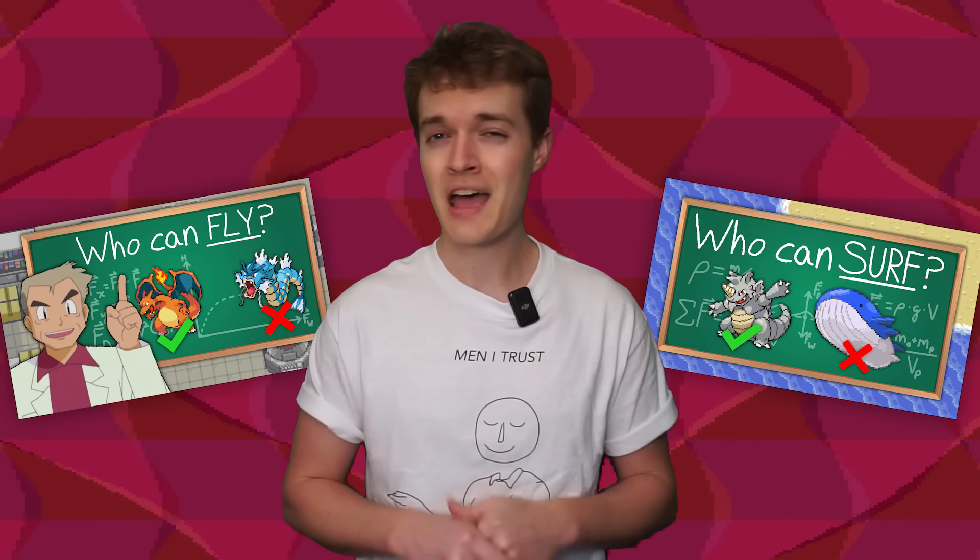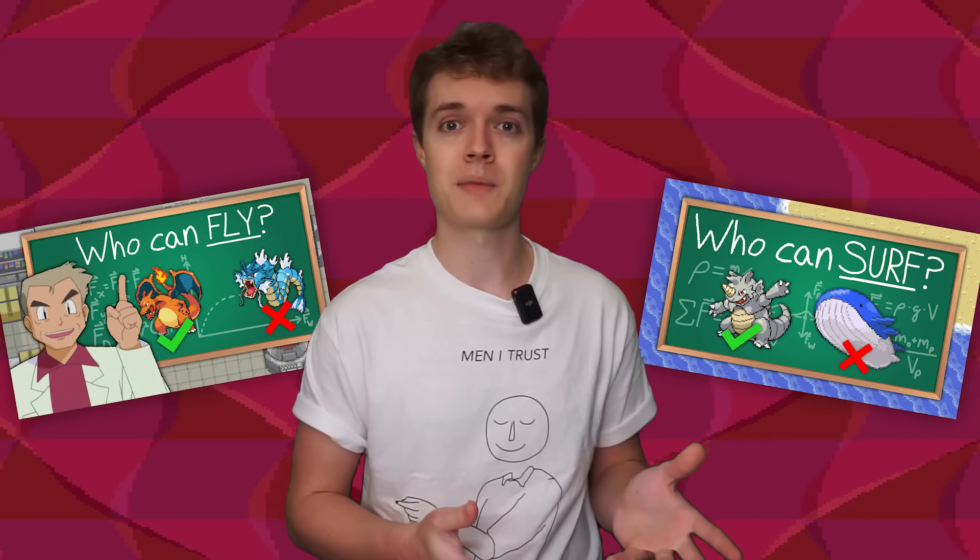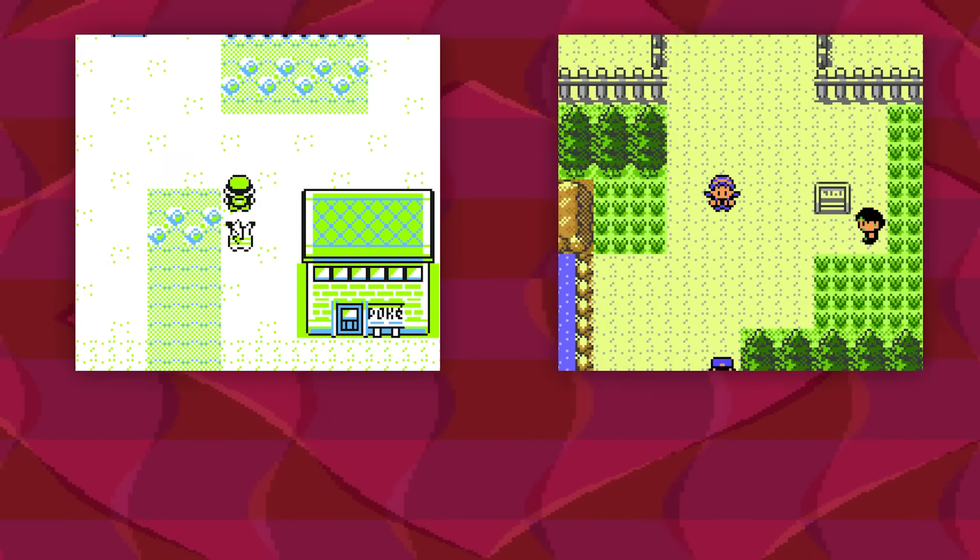This move is touted as being able to blind foes, but just like the videos on Surf and Fly, I'm really only going to be concerned with how the move works outside of battle. Just a heads up, this one is really tricky, so buckle up. To figure out what we need to be successful here, let's focus on the way Flash works in the games in which it was still an HM. This includes Generations 1,